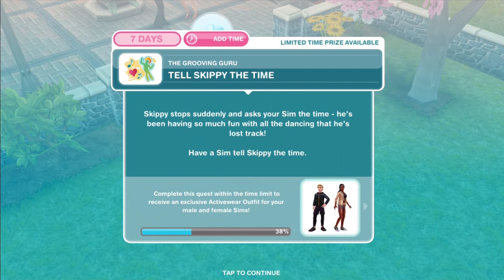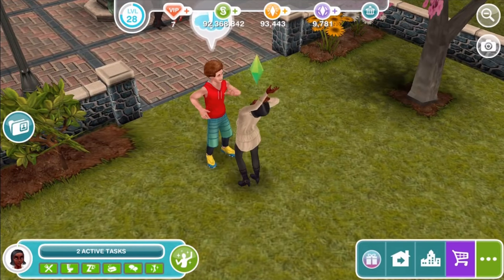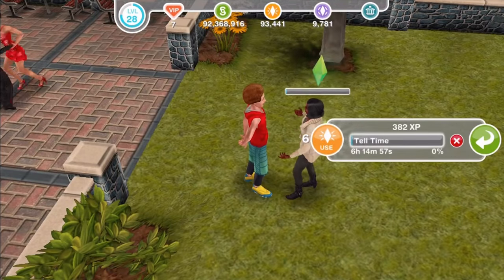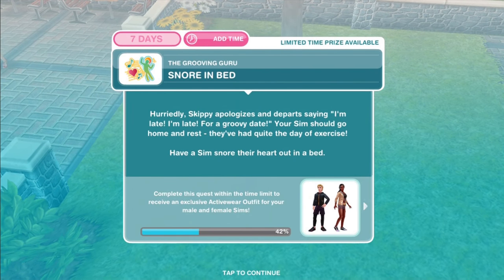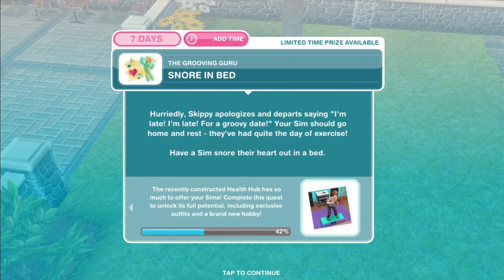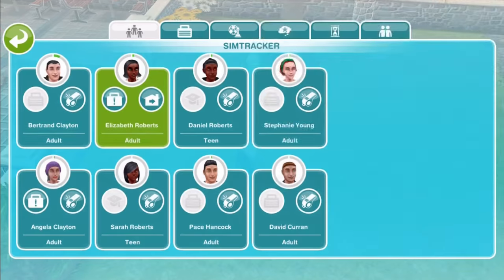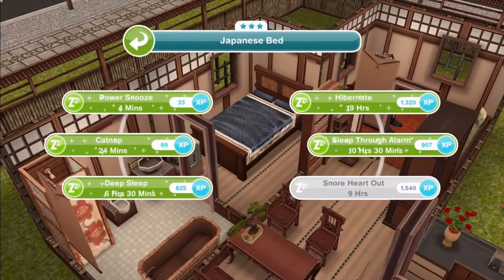Tell Skippy the time. Skippy stops suddenly and asks your Sim the time — he's been having so much fun dancing that he's lost track. Have a Sim tell Skippy the time. Tells time for six hours and fifteen minutes. Well, if he was late before, he's really late now. Snore in bed. Hurriedly, Skippy apologizes and departs saying, 'I'm late, I'm late, for a groovy date.' Your Sim should go home and rest — they've had quite the day of exercise. Have a Sim snore their heart out in a bed for nine hours.